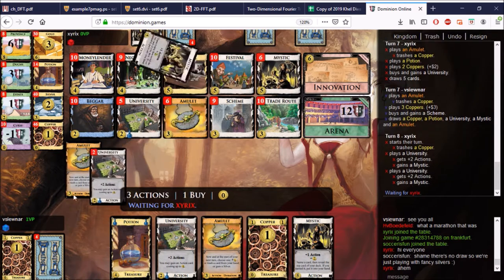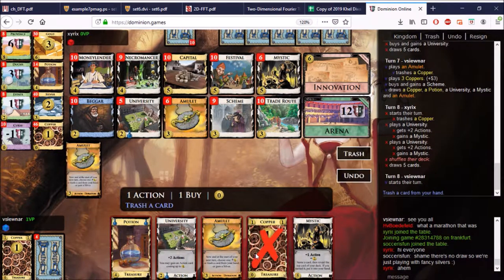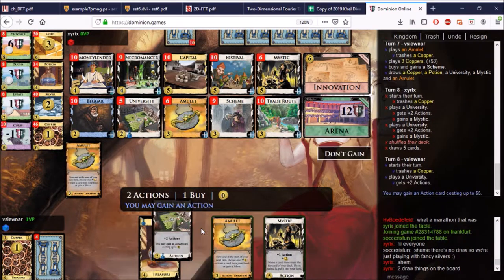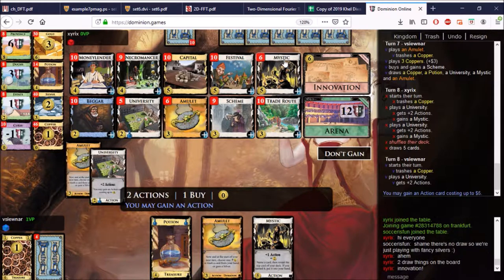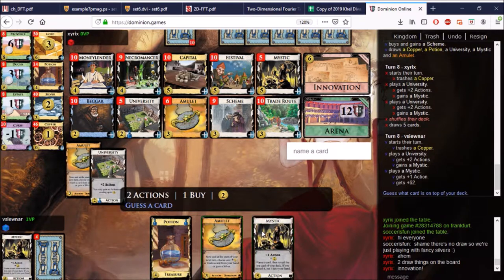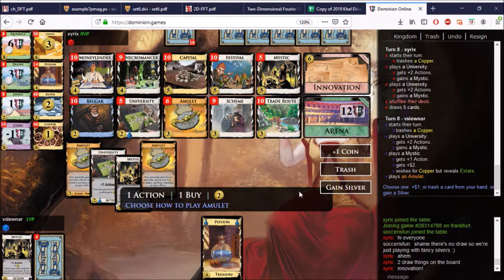Trade Route might be more than Silver, but whatever. We'll keep trashing here. Hopefully one day we'll have two draw things on the board. Necromancer can draw. What else can draw? Beggar increases your hand size. Oh — Innovation. Of course, Innovation. We want the Mystic, of course. We guessed for Copper, tried to trash it, it wasn't the elusive Estate.